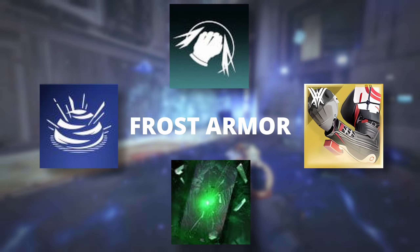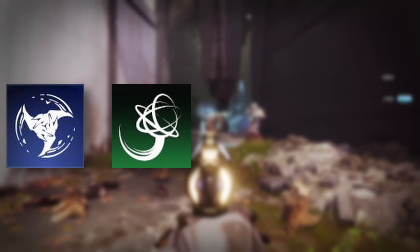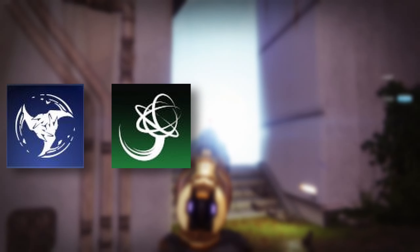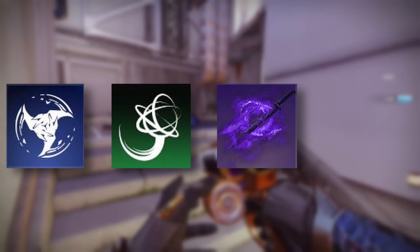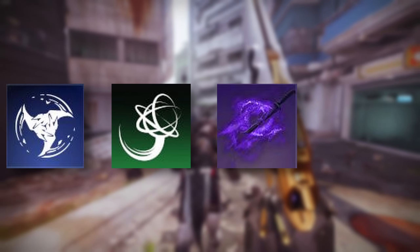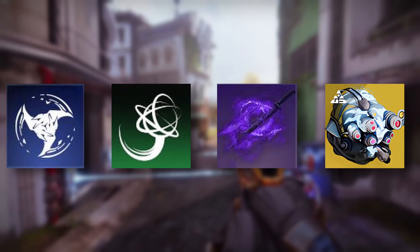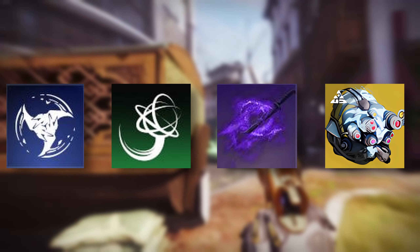Next, Withering Blade paired with Grapple melee — throw the Withering Blade to slow enemies, then go in for the grapple melee. Everything's slowed and we have Unraveling on the field. We finish this off with Stylus Executioner so that debuff kills make us go invisible, meaning we're invisible all the time while slowing and unraveling everything. We can also run Tarnished Facade to always have Woven Mail when we use the Grapple for extra damage reduction.